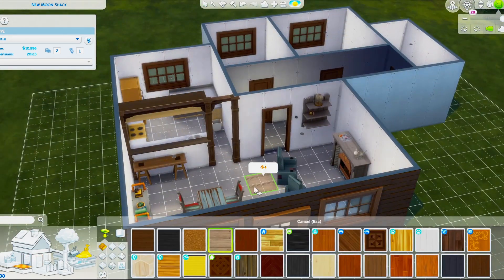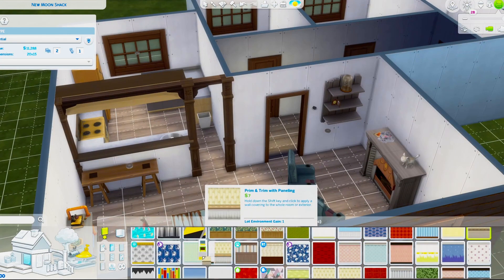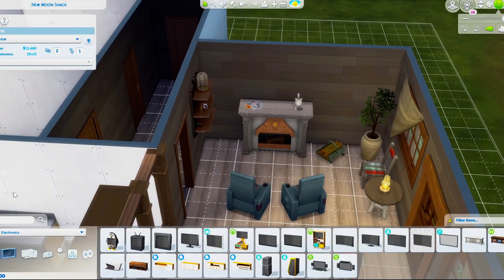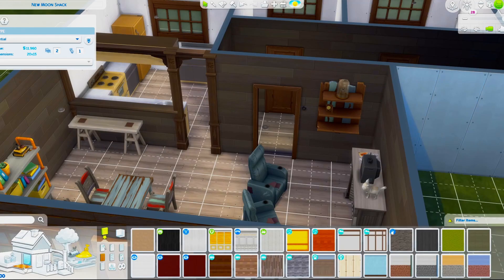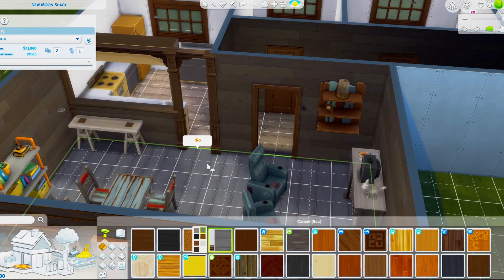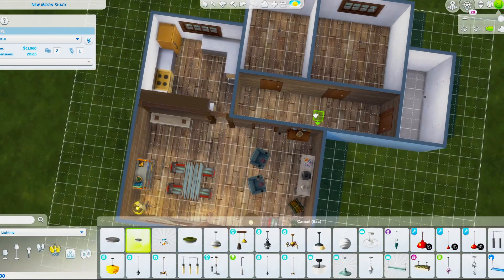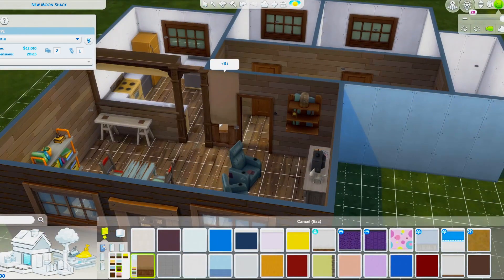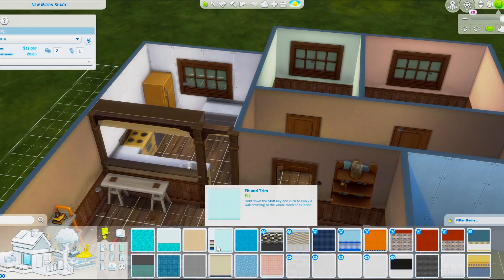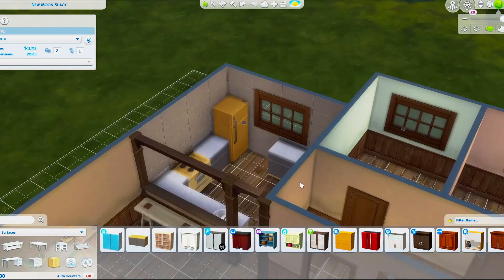I wanted the starter home to be within the budget of a sim starting out — no more than 20,000 simoleons. This is a two-bedroom, one-bathroom home, the same as the original build that came with the pack. I like having an extra room because it gives you freedom to turn it into an art space, office, or gym. If I use this for Bob when we move him to Moonwood Mill, we'll have that spare room available.